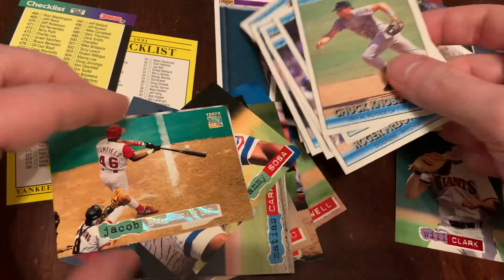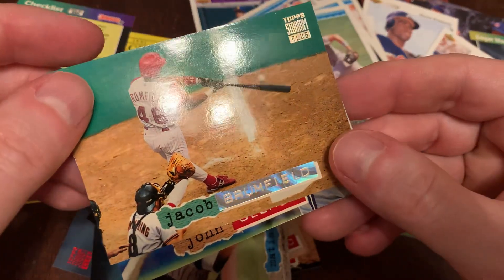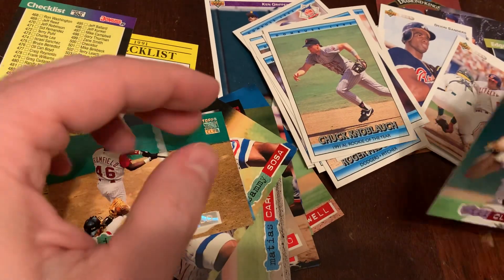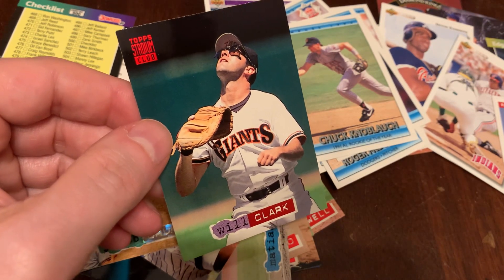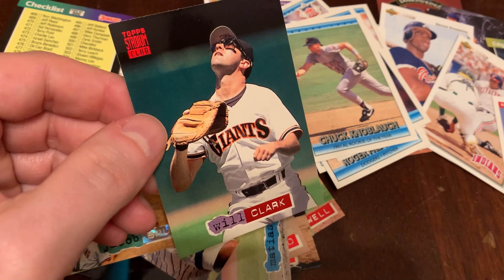So we've got our 1992 Donruss Series 2, our 1994 Stadium Club Series 1, including our Rainbow Foil card, and my hit of the day, this Will Clark. Gorgeous card. But again, PC, not PSA. Thanks for watching. This is Junk Wax Genius. Like, subscribe — we're doing this every day. Thanks for watching.